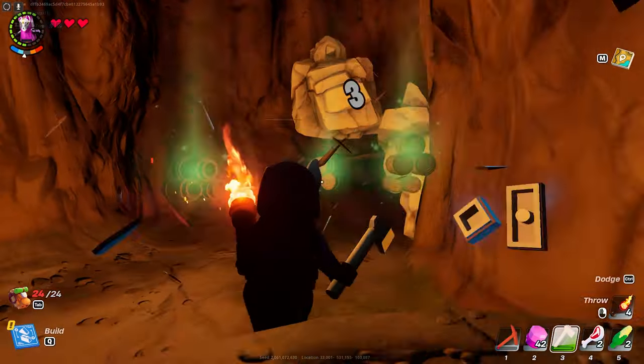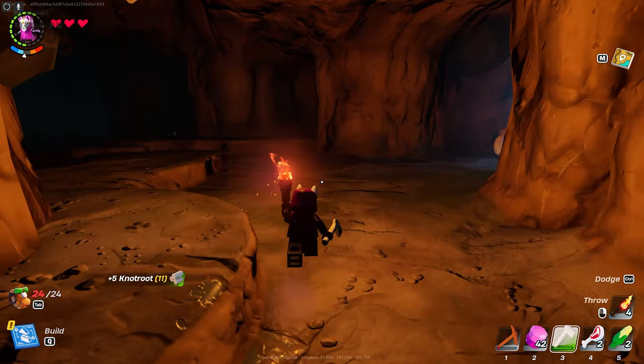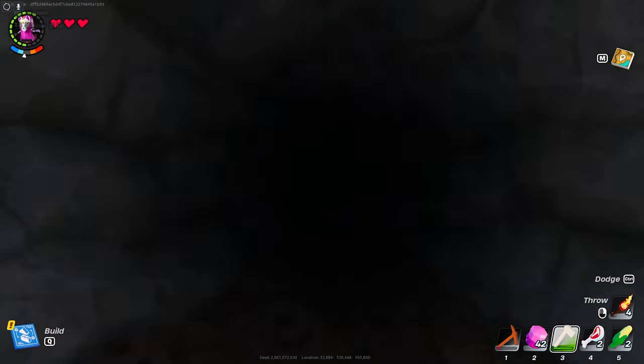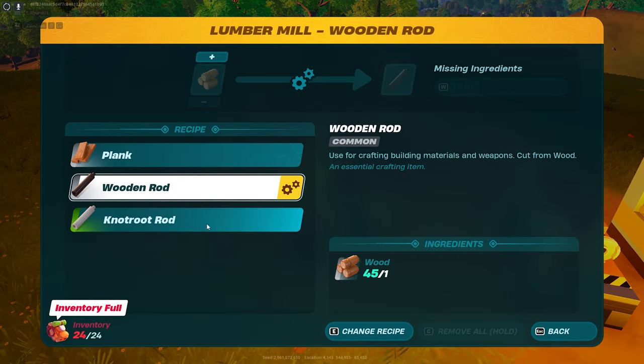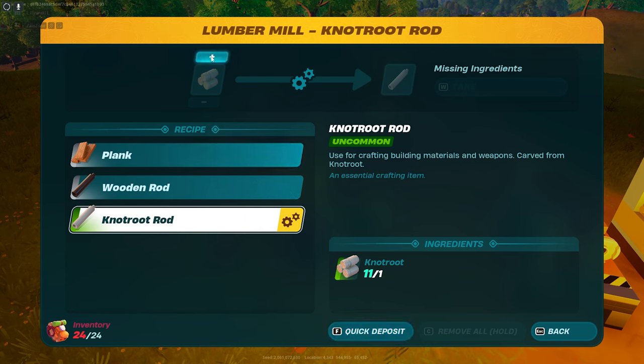Use your uncommon axe to destroy them. As you can see, I have found Notrewood. Now, in order to craft the item, go to the lumber mill, press E, and here you can craft it. Just click on 'change recipe'.